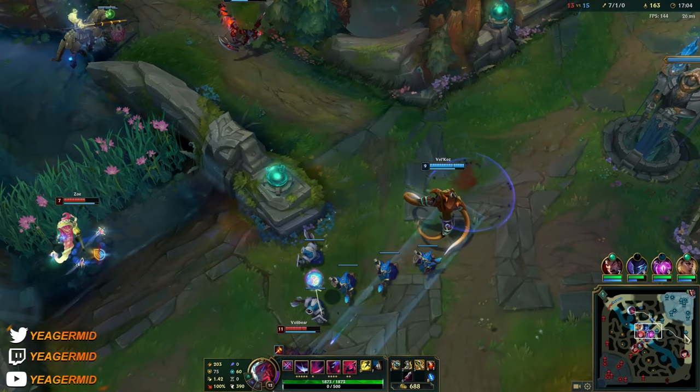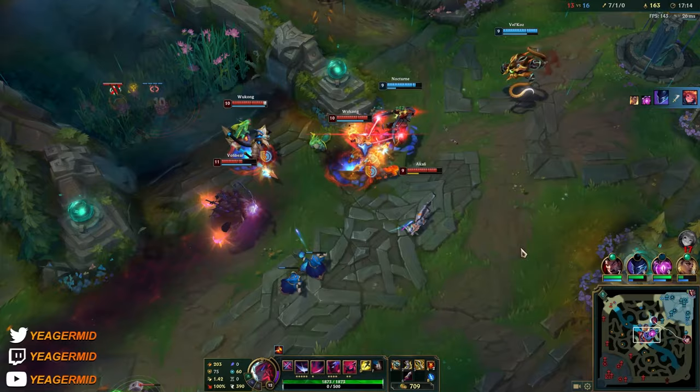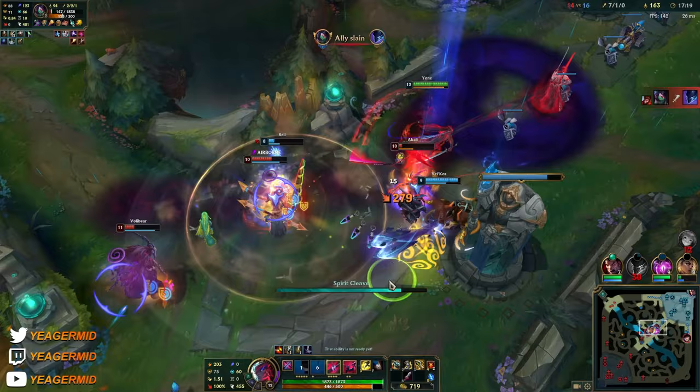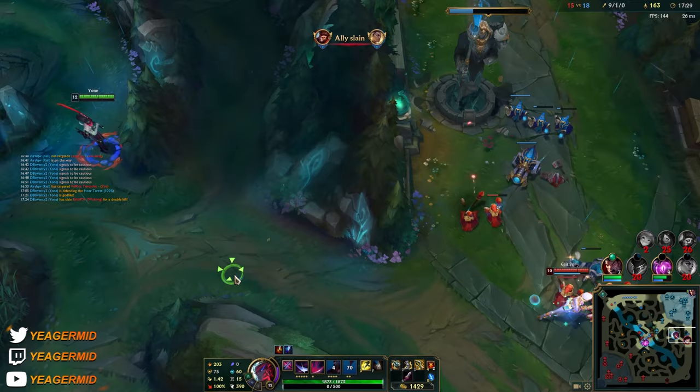It becomes annoying since we are effectively five versus four - one person is just AFK split pushing and it's so hard to match. I have to go bot and push this out for a bit - I think I should be able to chase her.